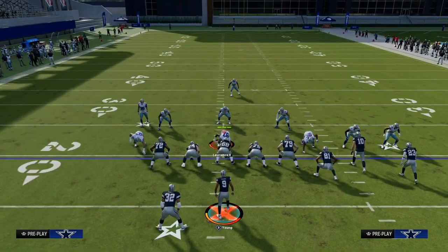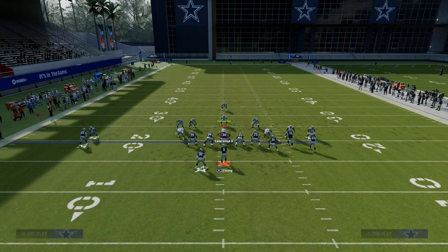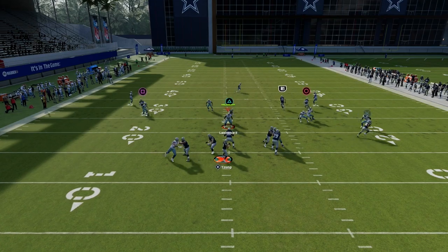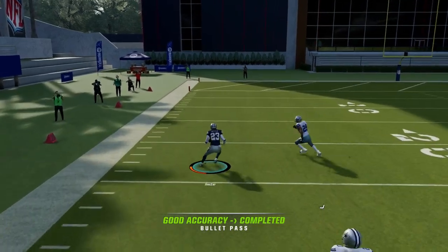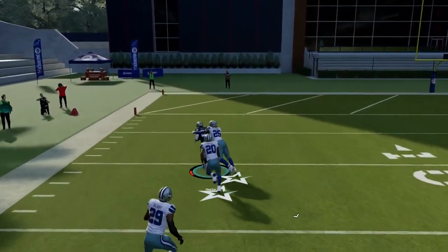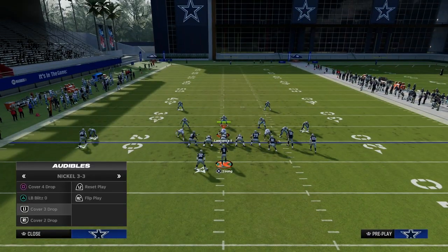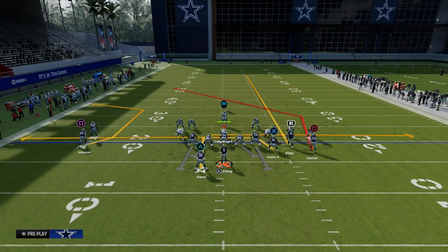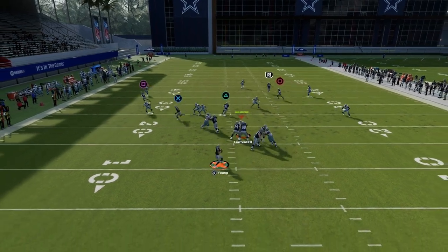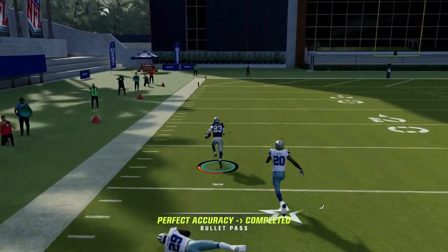To beat cover three, we're going to streak the slot receiver — that's really all you need to do. This will bomb cover three over the top pretty much every single time, and if you can juke one guy you've got a great shot at a big play if not a touchdown. For the cover three setup, I also recommend putting the tight end on a quick drag so you still have that mesh concept they have to respect with their user, while the streaking route threatens them over the top for a potential one-play score.